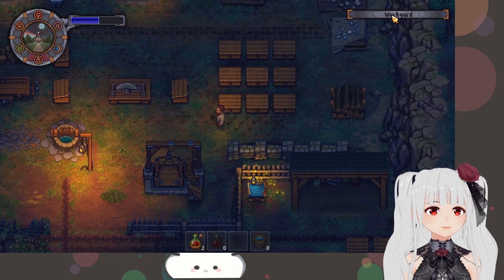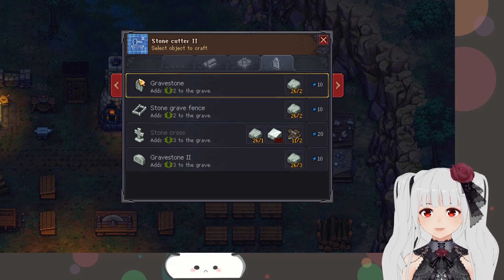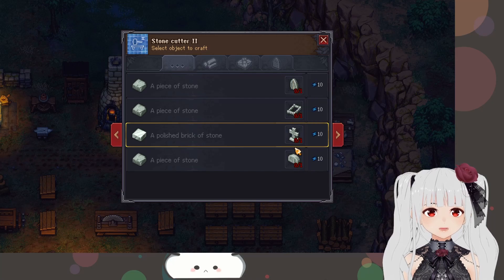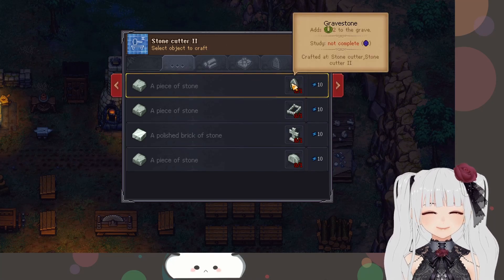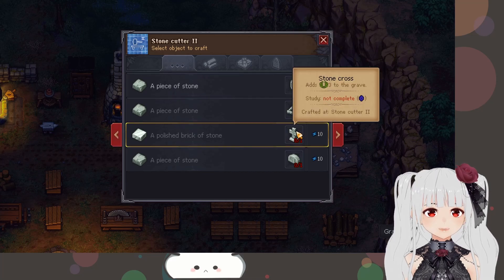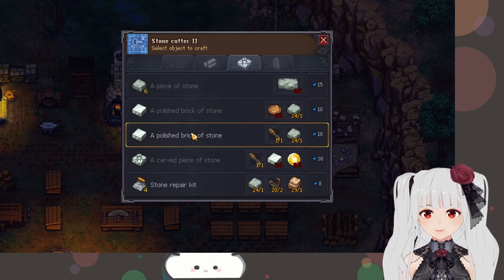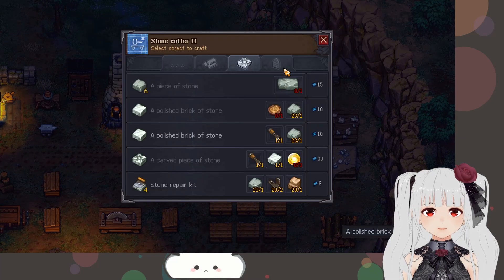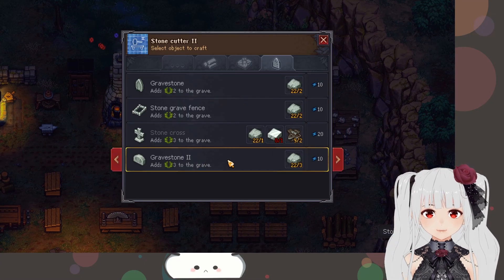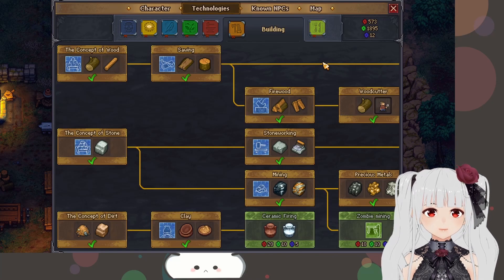Thank you, Master Alric. While I'm here I can actually go ahead and grab some of these. I can't see which ones I've studied - I guess I need to actually make it first. Apparently I can see it here. I need a regular gravestone, just one of those, and then the stone cross and the gravestone too - I need a polished piece of stone. It does give me a decent amount of blue points just from crafting.